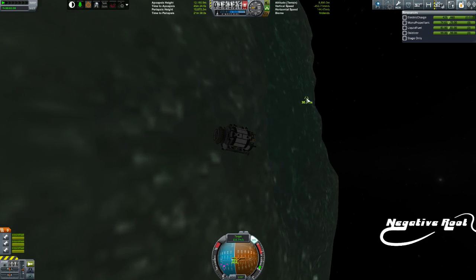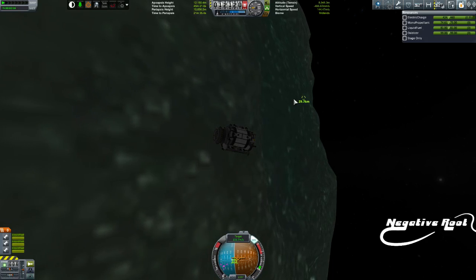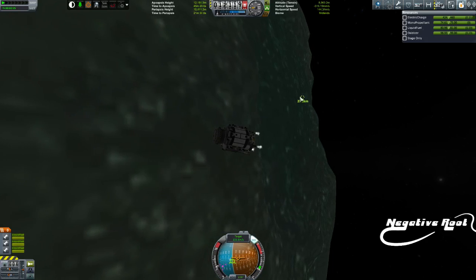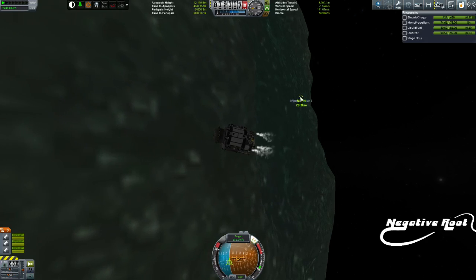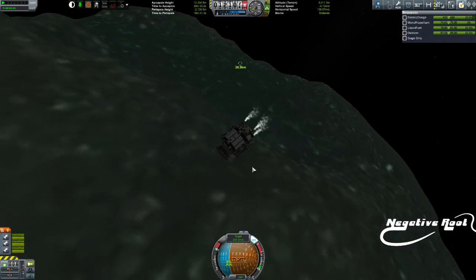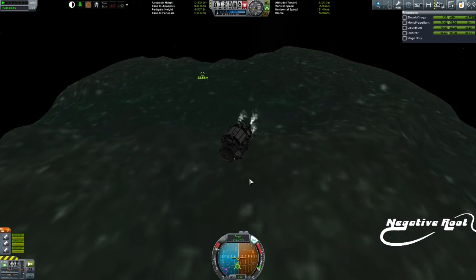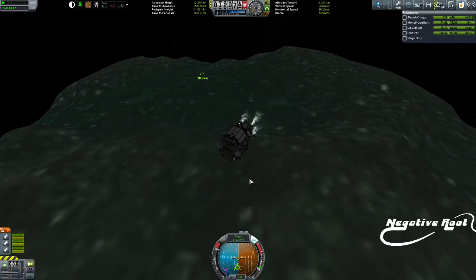Right now I have Bill. Poor Bill is stuck on the face of Minmus and I need to go get him. What I'm going to do is very similar to what I did last time - I'm going to go and rescue him.